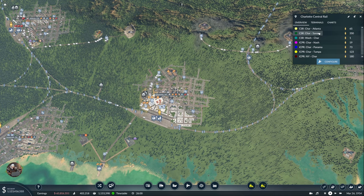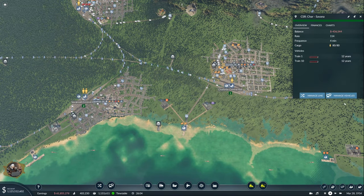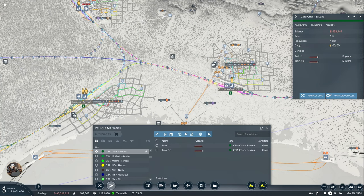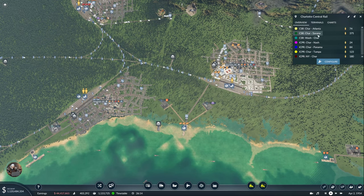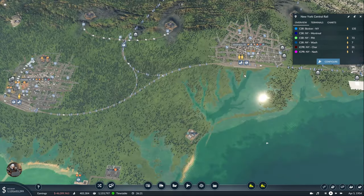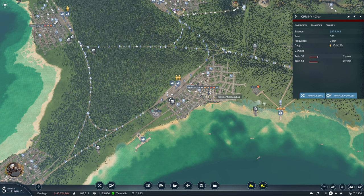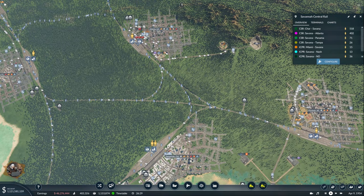Charlotte-Savannah — oh yeah, this one has to be increased. There we go. Charlotte-Tampa, New York-Charlotte — I don't think I had too many people here. Yeah, it's fine, it's not full which is not the best. Savannah-Atlanta — let's see.